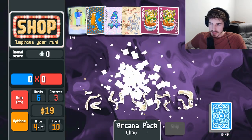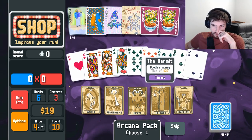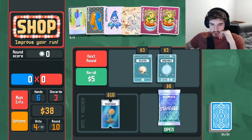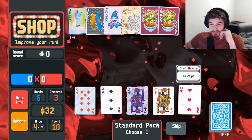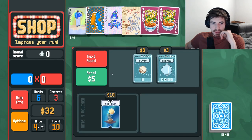Gotta go arcana, let's see what we can get here. Hermit is fantastic — I think it's gotta be hermit. We get a little extra money here, maybe get another low end. Not quite what I was looking for but sure, we'll take it.